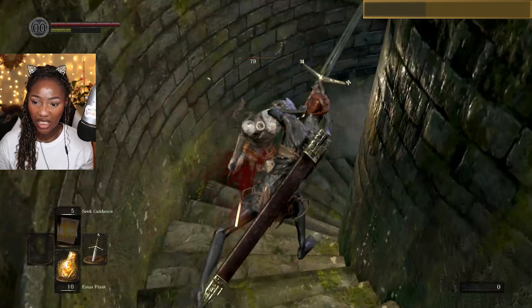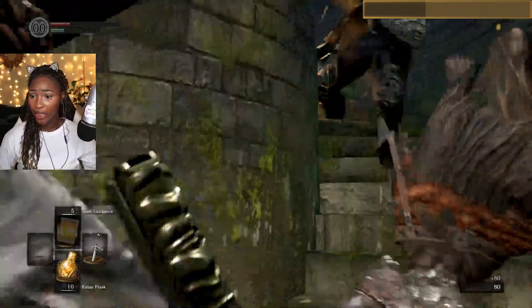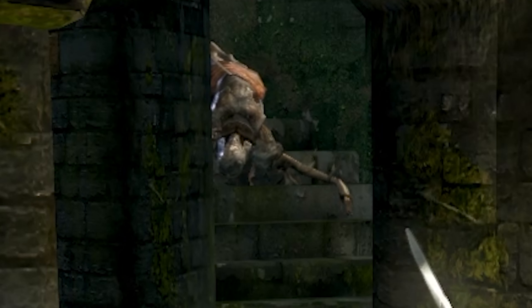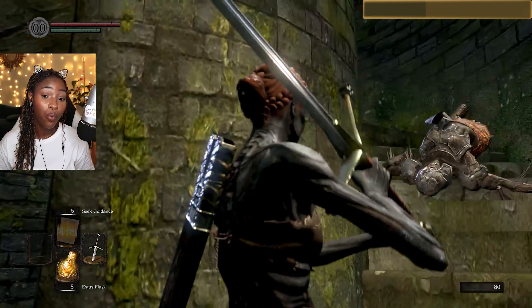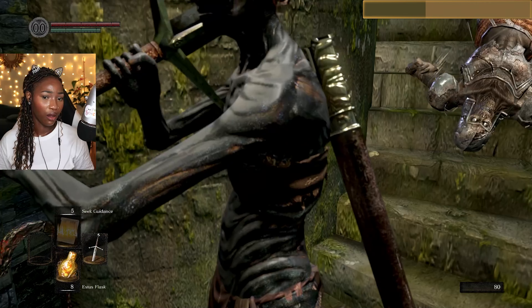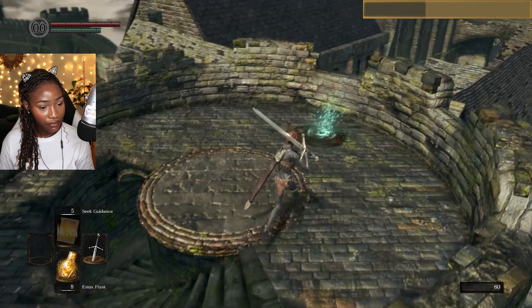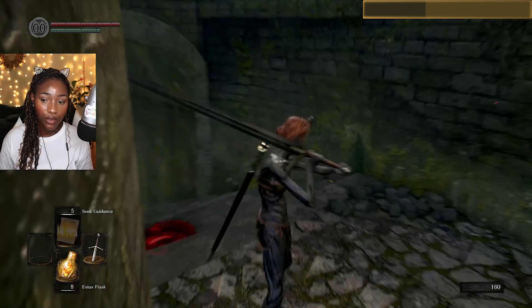Oh shoot. There must be a way to actually get this knight down without actually fighting it — but there has to be a way. It's body blocked by the body. Well, that's not something you see every day. See, he's doing it again. Where did he go? He's going to appear out of nowhere now. Seriously, where is he?